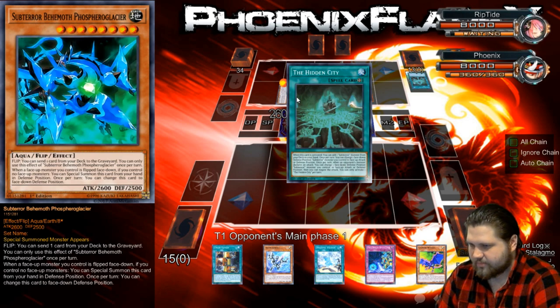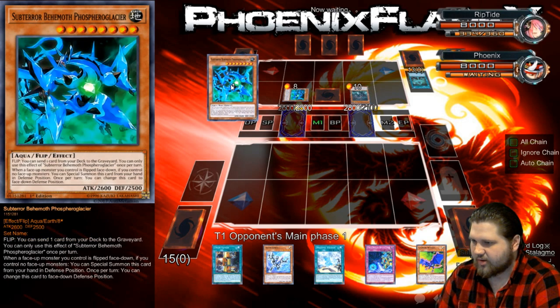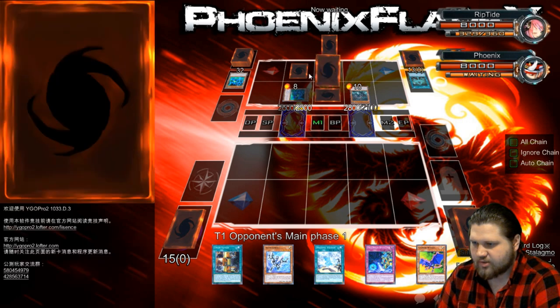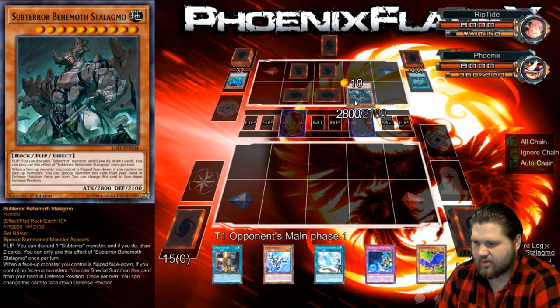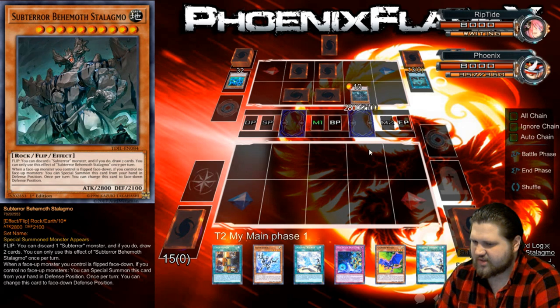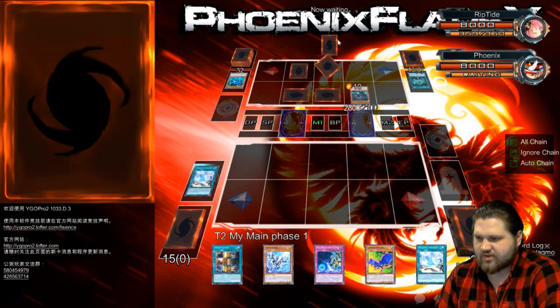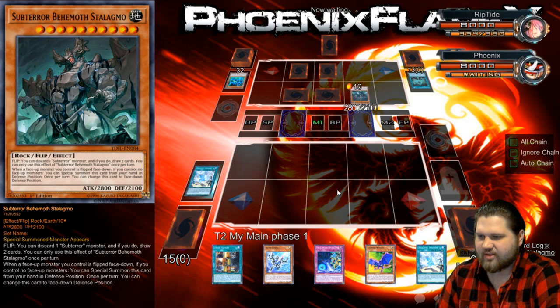What does this one do? Hidden City is gonna flip — there's a Fiendus, there's a Stalagmo. He's flipping up Stalagmo, getting draws, discarding another copy. This is the level-eight Foolish, right? Set to Fiendus, keeping this one up. I kinda blanked out on the details of whether it was summoned face down and flipped up. We'll see if this card in his hand is a Fiendus or not. Basically none of these flip effects do anything to me.